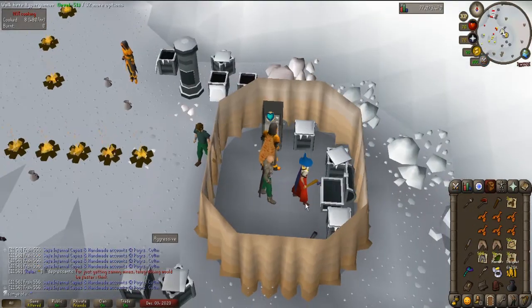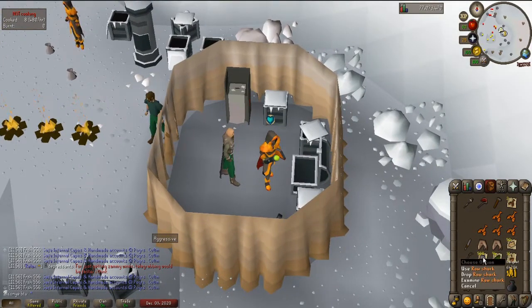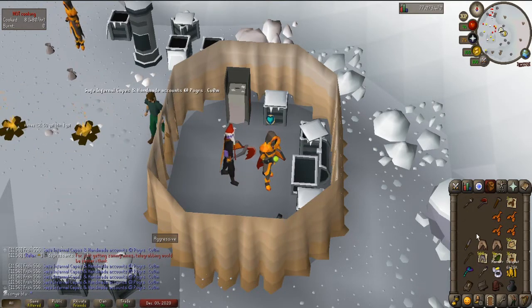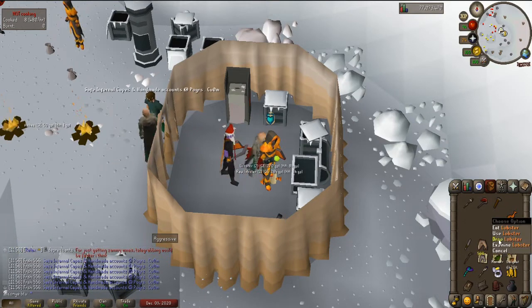It's also really nice getting all these fish drops, because I barely have had to dent my supplies. Actually, my shark stack has been going up. I rarely have to use it at all — I've actually been getting more sharks from Wintertodt than I've been using, because I keep getting drops like these lobsters.